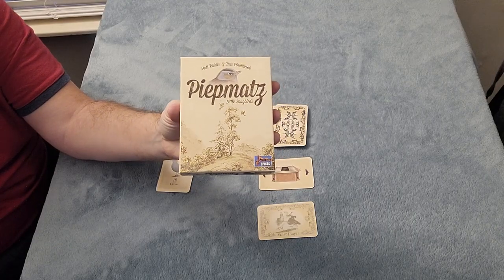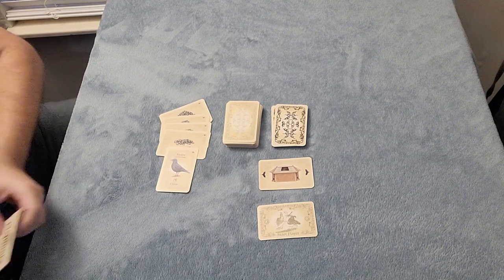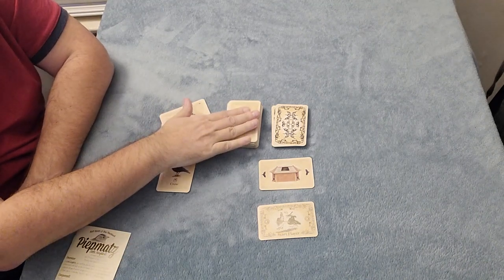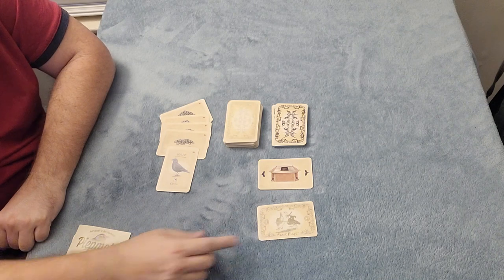All right, here we are at the gaming table with Peep Mots. Here we have the instruction booklet that comes with the game. You also have bird cards, you have the seed cards, you have the feeder, and then you have a start player card.